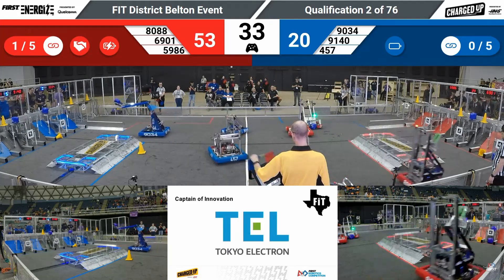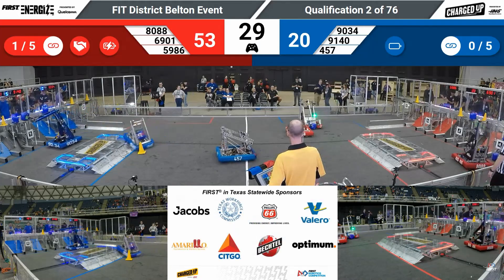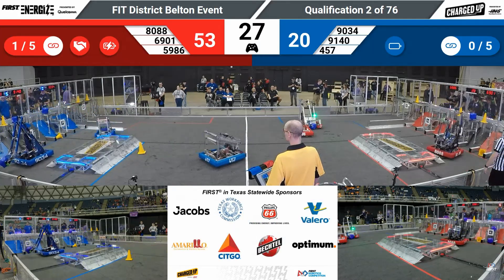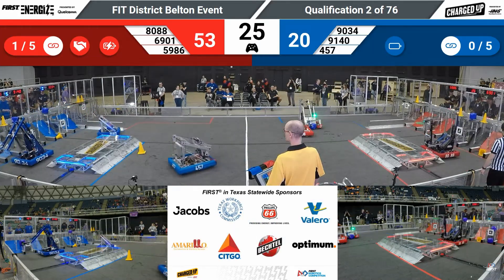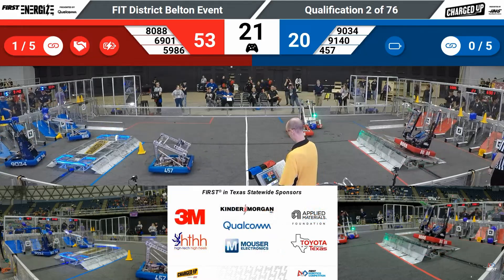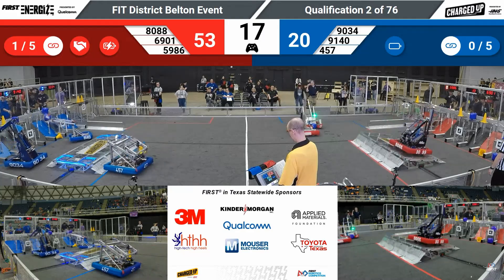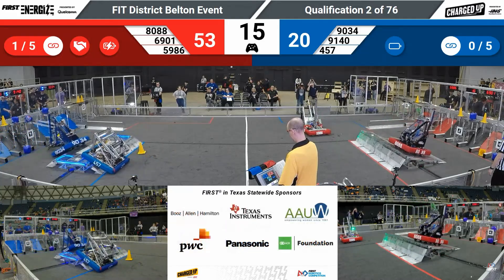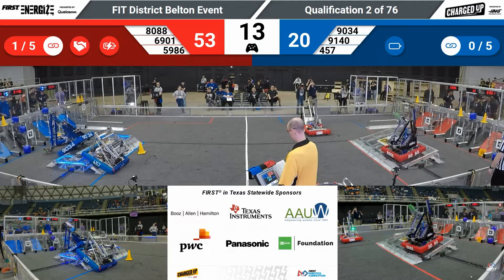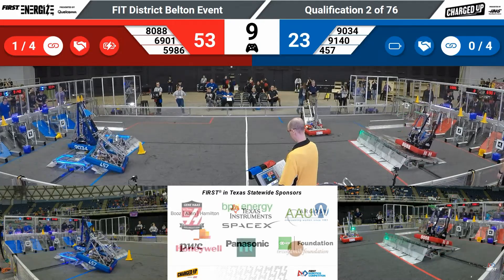91-40 is trying to traverse their way back over to the Blue community. 30 seconds remain in match number two. 90-34, the Space Dolphins, make their way back with a cube, reaching out and trying to line themselves up. Right next to them it's 91-40, the Robobots, trying to drop in a cube of their own. 80-88, the Bionic Panthers for the Red Alliance, trying to get balance on the charge station — nearly tipping themselves over but saving themselves.